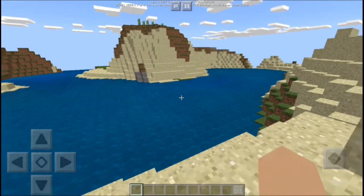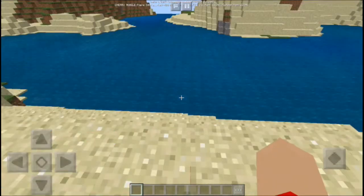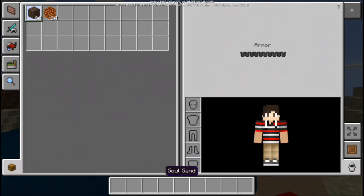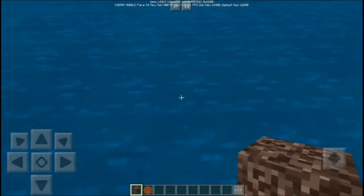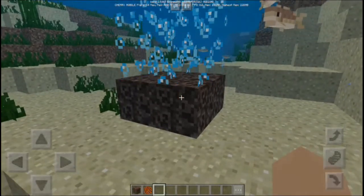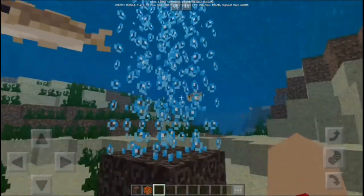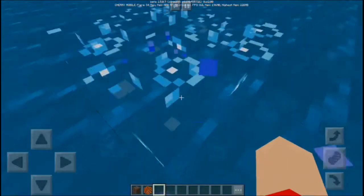Alright, let's get started. There are some changes and some bug fixes here. One of the new features is that soul sand now has a function. As you can see, once we put soul sand in the water, all the bubble columns go upward. When you step on the soul sand, it pushes you up to the surface.